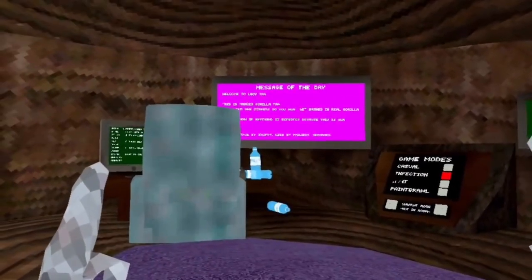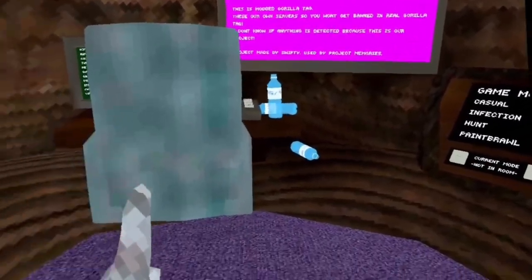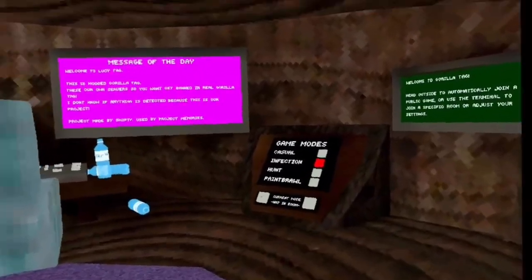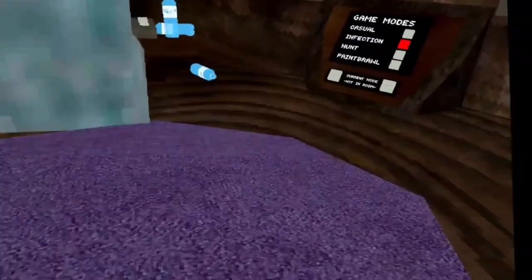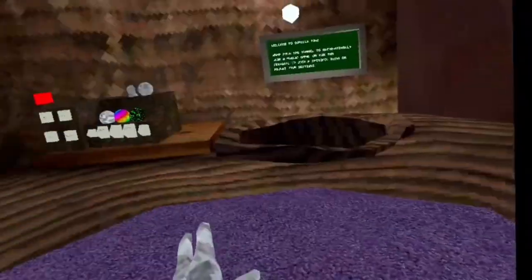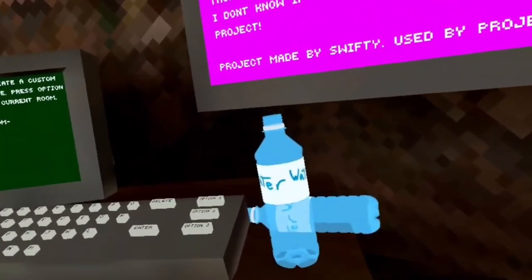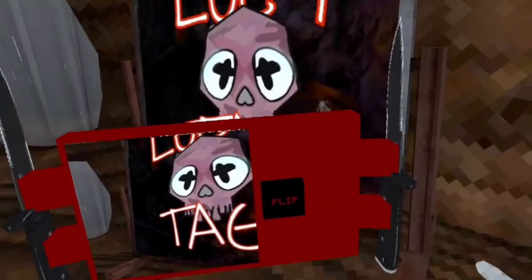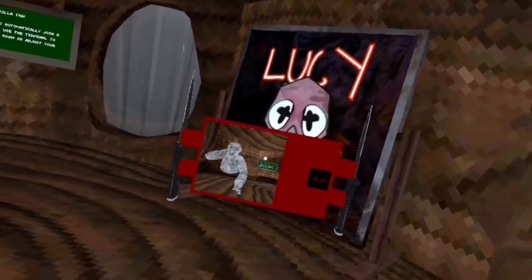This next fan game is called Lucy Tag. I think it's on Side Quest or it might be an APK. This game has many things to offer. When you spawn in you see a bedroom mod - nice and cozy, with a gorilla and some water. There is also a working camera mod, though it can't move.